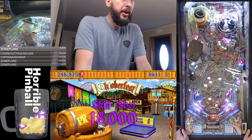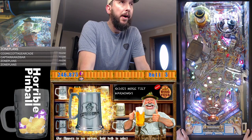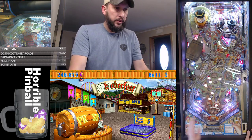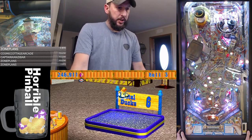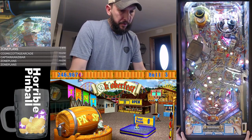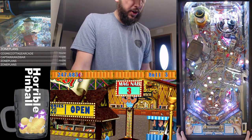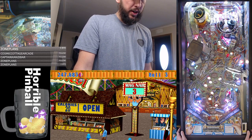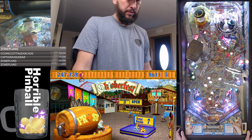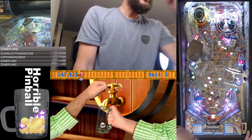We're gonna go with Stein and then do... let's grab more tilt warnings. I'm gonna knock down the food tent, which is right there. The food tent is the drop target right up the middle, and then you gotta hit it. You gotta knock down the door first, then shoot it, and that gives you an extra ball.